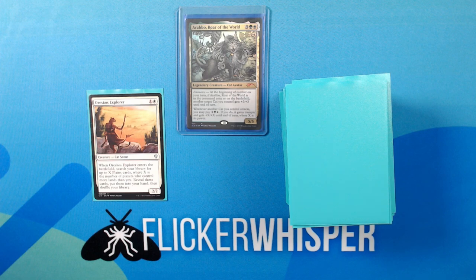First up, we have Oreskos Explorer — 1 White for a 2/2, Creature Cat Scout. When Oreskos Explorer enters the battlefield, search your library for up to X Plains cards, where X is the number of players who control more lands than you. Reveal those cards, put them into your hand, then shuffle your library. Just a 2/2 cat for two, with the added benefit of finding some land for you.